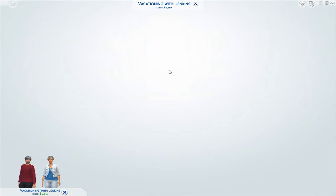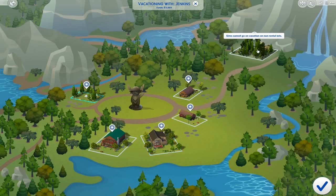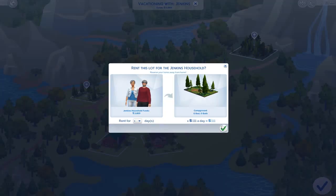There is one destination, which is Granite Falls, and that's where we're going. You click on it and go right in. Immediately you have the option to pick a campsite — when highlighted it shows how many beds and baths are in each, as well as the price per day: 397 simoleons per day for one, 282 for another, 635 for another, 893 for the huge cabin, or just 111 simoleons per day for the campground. The campground is probably the best option since you can also pick up a tent to sleep in.